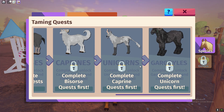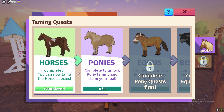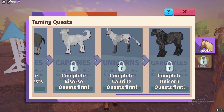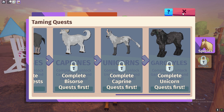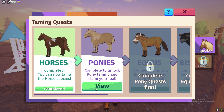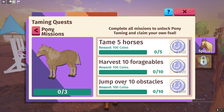If you're new to the game, I highly recommend following your timing quests. By following these you'll be getting better horses. We've got horses, ponies, and you can make your way all the way up to unicorns and gargoyles, which is absolutely insane. I highly recommend completing all of these quests — they are really easy to do. We are currently on the pony quest: jump over 10 obstacles, harvest 10 forageables, and tame 5 horses.